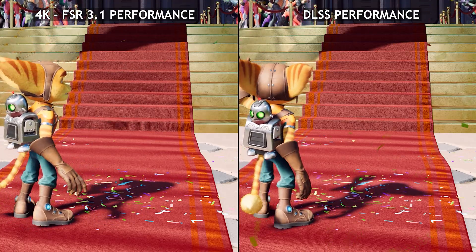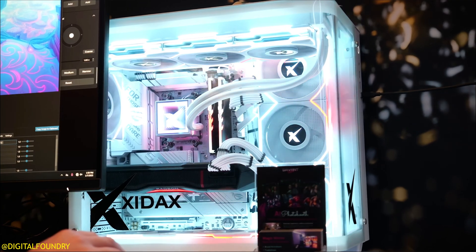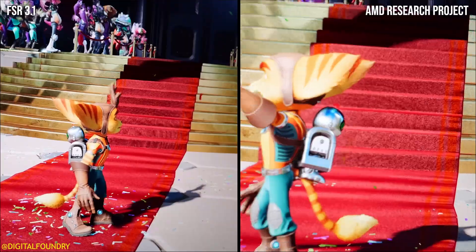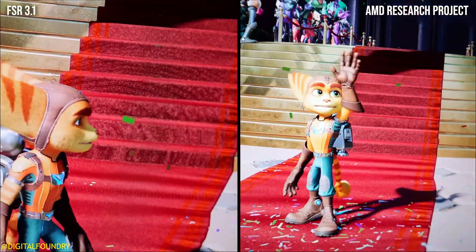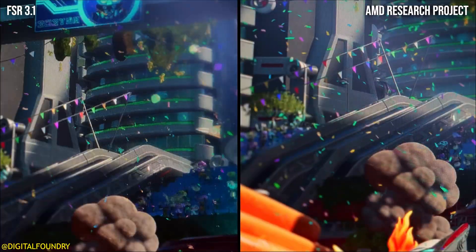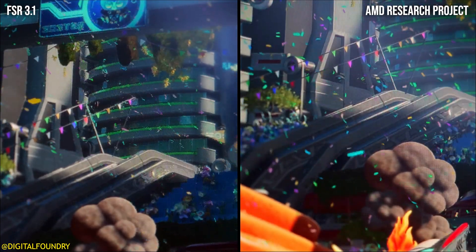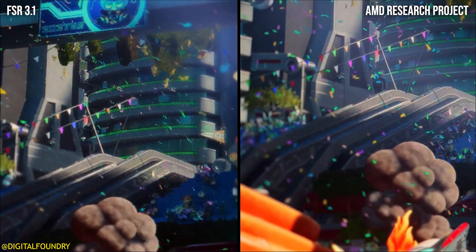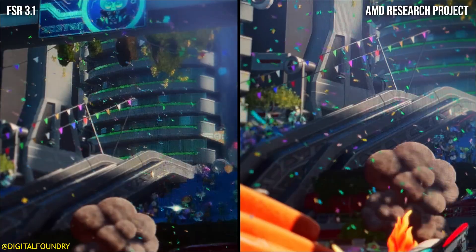I captured some footage today at 4K with FSR 3.1 performance and DLSS performance so we can analyze and compare it to the footage that Digital Foundry captured at CES. The dead giveaway for me of how much better FSR 4 is over FSR 3.1 was looking at the confetti. With FSR 3.1 compared to DLSS, there's a lot of it missing, and it also looks very over-sharpened and artifact-y and ghost-y — whereas FSR 4 looks much, much better.